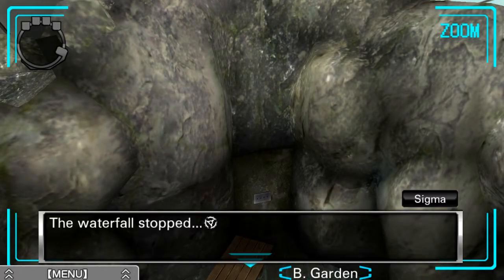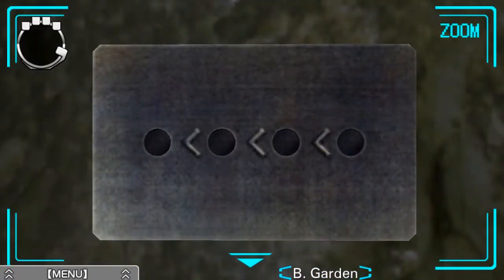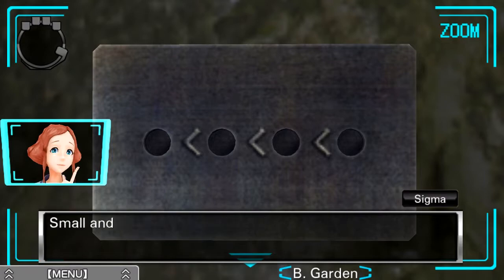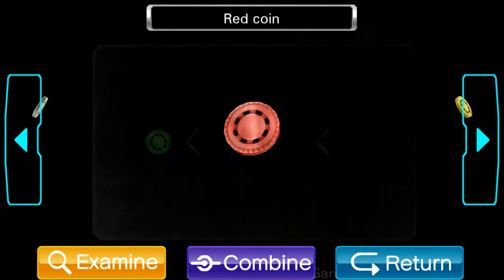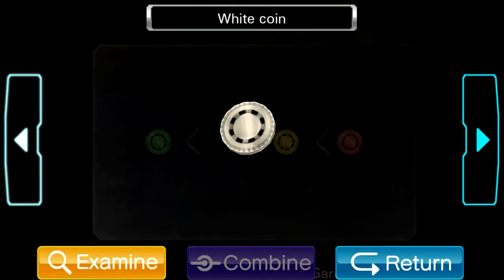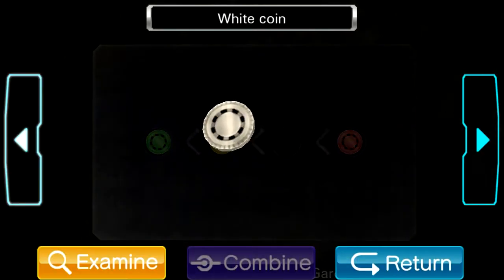The waterfall stopped — I guess that was the waterfall control panel! Now that we've done that we can get over here and see: four slots for the coins with some inequality signs. The question is, what's the relative size ordering? Green was the smallest, right? So green probably goes first. I can say with confidence that red is the biggest. Then the real question is yellow and white — I don't remember seeing a white star. Yellow was average size, so maybe we place that here and put the white star here.